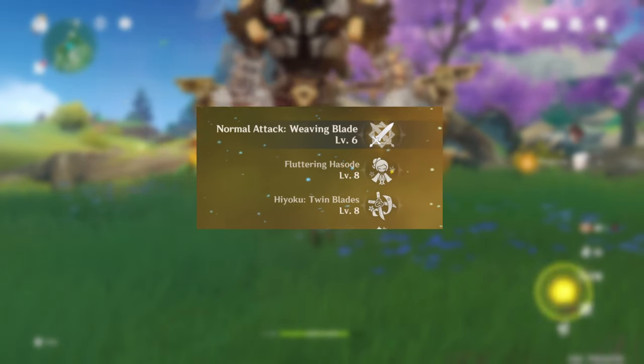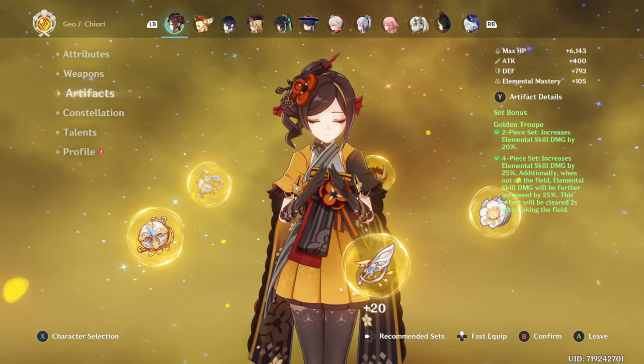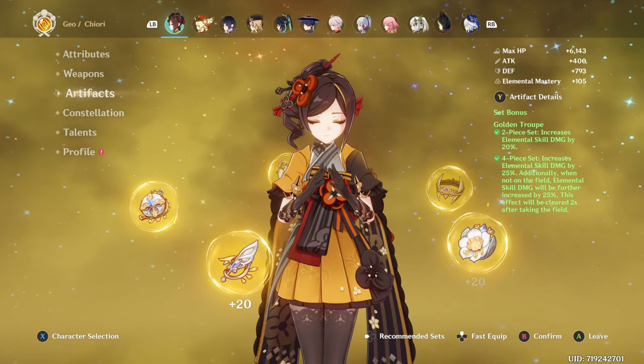Your talent priorities are your skill first, then your burst, and your auto attacks are optional. When it comes to artifacts, you can use 4-piece Husk or 4-piece Golden Troupe, with Golden Troupe being slightly better.